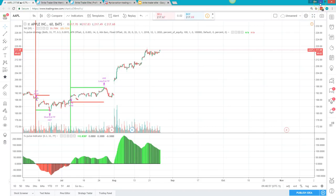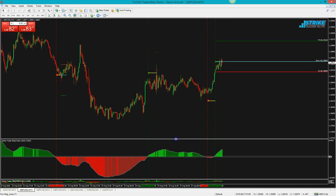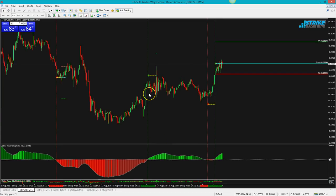Now let's look at MetaTrader 4 — this is actually where the system was originally developed. It's been around for many years and is a really solid platform. You can see the indicator gives you the entry and the stop loss placement. Keep in mind this is not an automated trading system — it's an indicator, and you have to decide whether to take the trade or not.